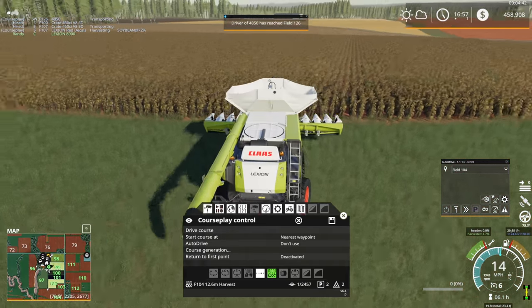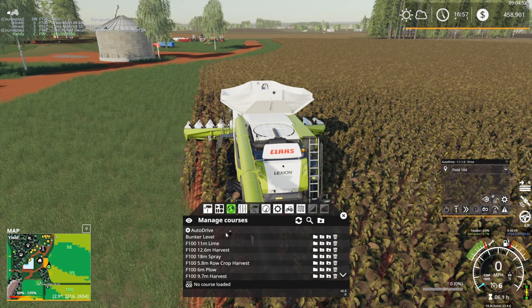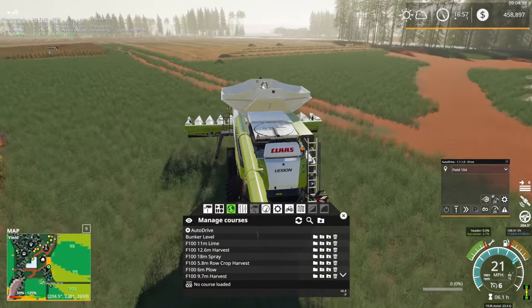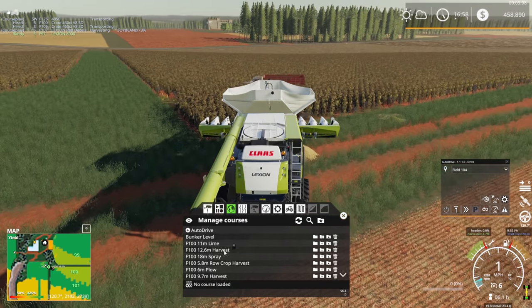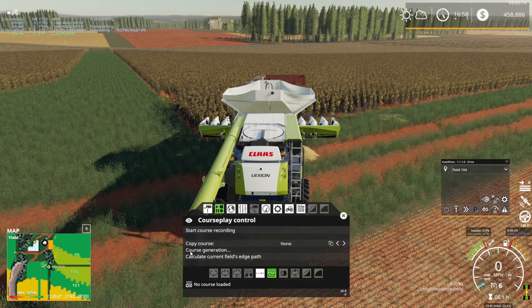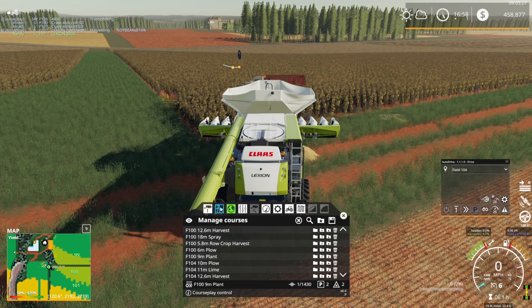The header feels so small on this combine. I probably deleted all the courseplay courses. I think the original one was a nine meter course — I don't think I kept it. Actually we're going to field 102 since that's where I set the truck anyway. Seeing as the truck's at 102, might as well start the combine there.